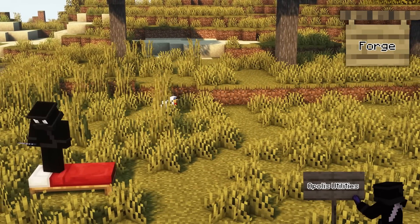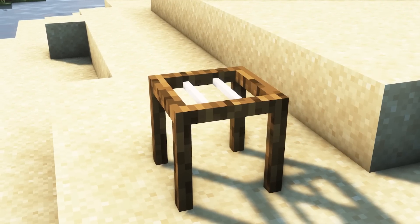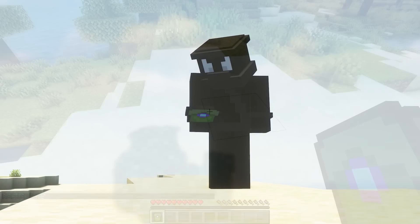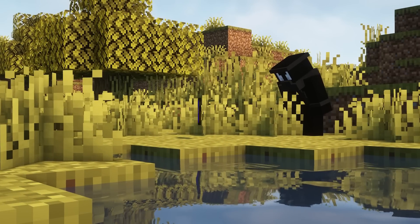Opolis Utilities is a mod which adds a couple of new blocks and items into Minecraft. This mod is highly configurable, so it's a great mod to include into any mod pack you create. For example, loot boxes have been included with this mod, and each drop two different materials. This can be configured to give other items from other mods; as for right now it will give you two different items.